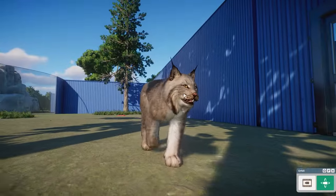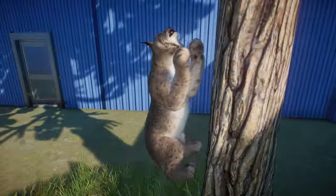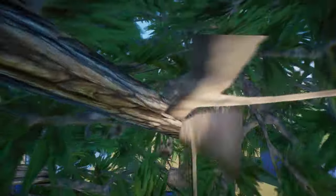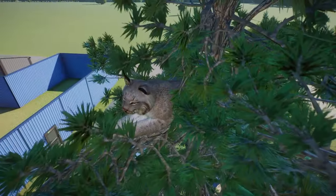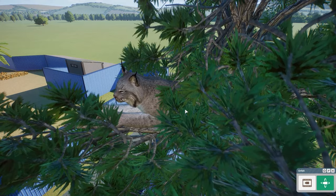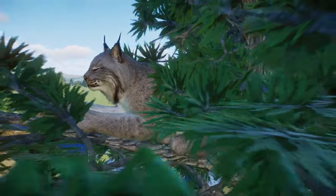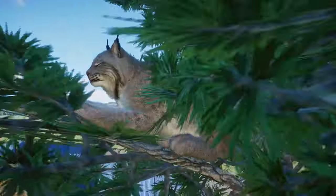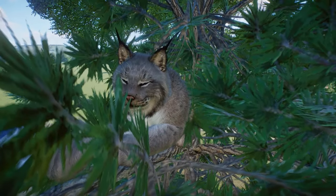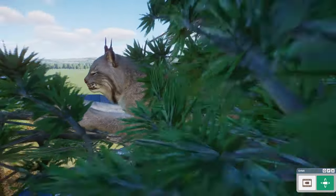Moving on from there, we do have the lovely Canada Lynx. Now we officially have all four members of the Lynx family — we have the Bobcat, we have the Eurasian Lynx from the Europe pack, we have the Iberian Lynx, and we also have the Canada Lynx. Really, really beautiful mod over here. Good boy. It is insane to see how you're able to tackle cats, because they always come out so beautiful. Canadian Lynxes are just some of the most adorable, most fluffy looking cats ever. I really do love this one. The whiskers all around the face are so good too.